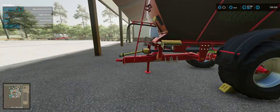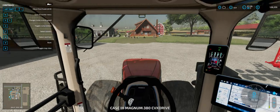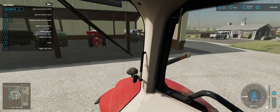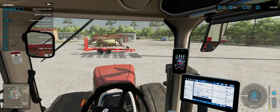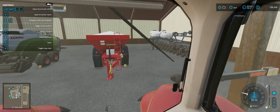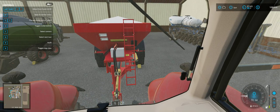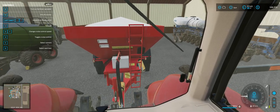We've got the spreader here with lime sitting in it because I crushed my own rock to make the lime. I recommend that you turn field rock on to keep things as authentic as possible — just have an area on your farm to store it. If you're on PC, there's a mod that lets you turn rock into lime. If you're on console, I'm not sure what's available there.